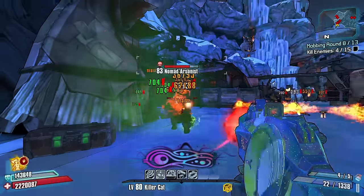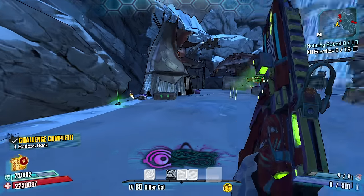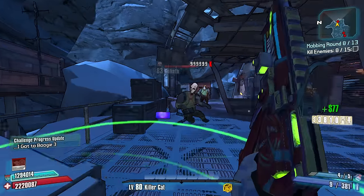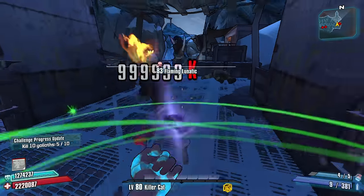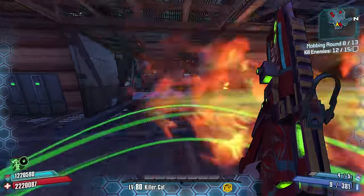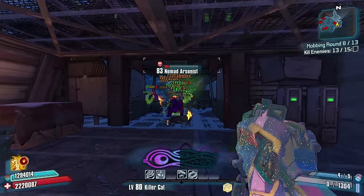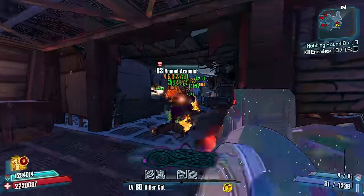Nomad arsonists — we didn't plan for this. We don't have a means... oh wait, we do have a means, ladies and gentlemen. Boom — go seek out! You seek, I deke — bada bing bada boom. One two three four, I declare a fist war. I lost my bonus — no wait, I still have it. You guys turn on each other, okay.